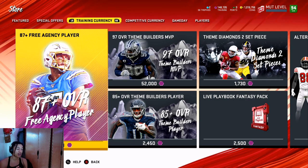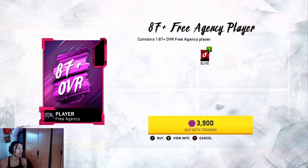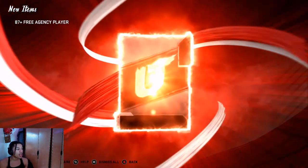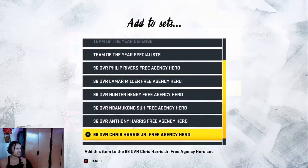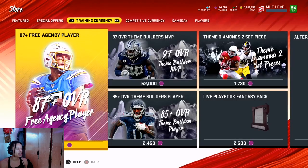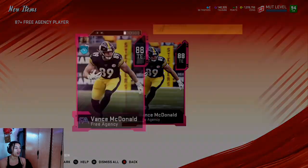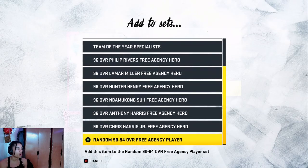So you need to go build yourself two 96s, then start this method. You want to start this method with at least 80,000 training. When you start rolling these packs, you put 87s, 88s, and 90s into the hero sets. You can do it with one hero if you're starting with 80,000 training — I would recommend doing it with one hero.